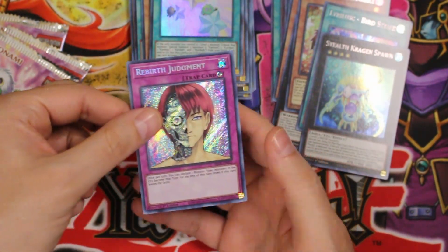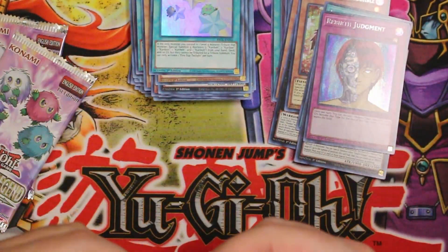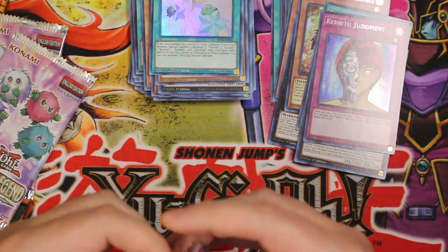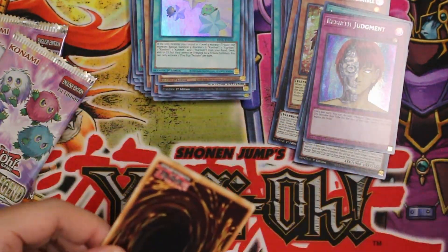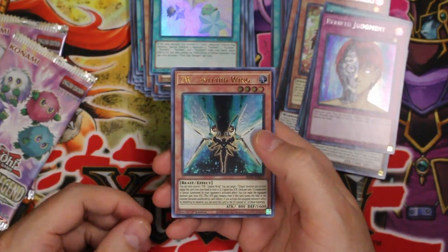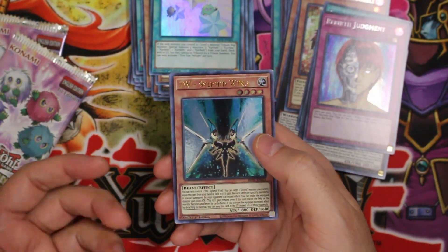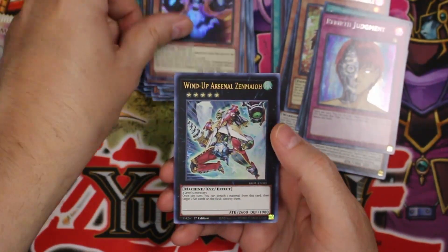Yeah, it kind of looks like it's got a little Terminator vibe going there, wow that's nice. I wish they would put a little more art like that — art with a little bit of an edge to it — you just don't generally see that in Yu-Gi-Oh. The only other card that I've seen in Yu-Gi-Oh that kind of reminded me of MTG vibes for artwork was Prophecy Destroyer. I love the art on that one.